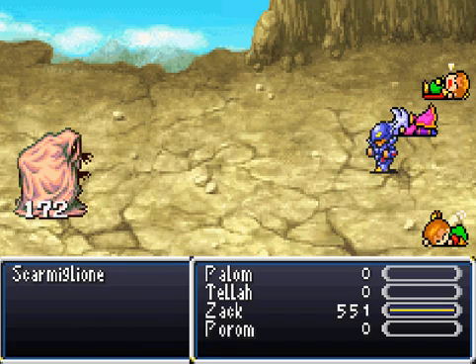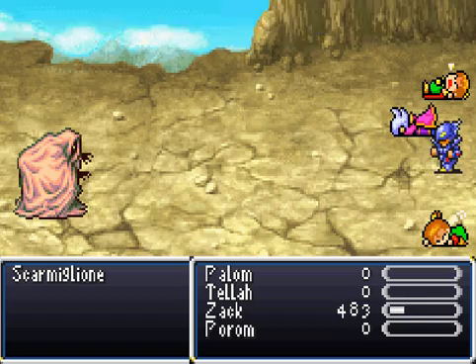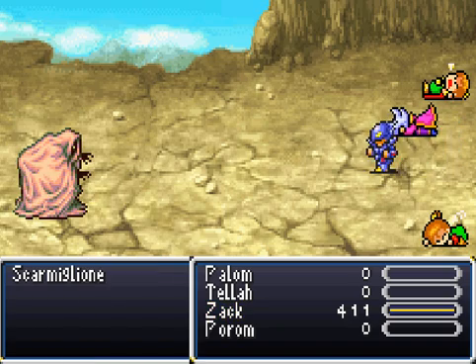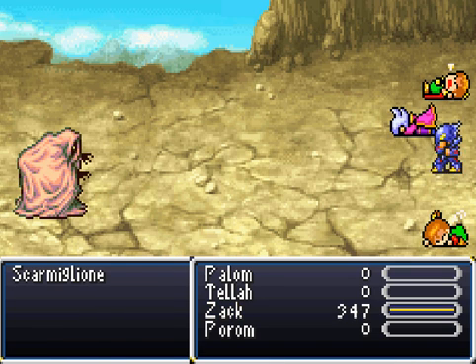What it is: you have a full team of people. You can use Haste and Saber and the Giant's Gloves and Temper and all that. The Giant's Gloves is Saber on a character, essentially. Starmirly was extremely easy in Final Fantasy I. Oh my god, why aren't you dead? Should be dead soon — you only have a few thousand HP anyway.